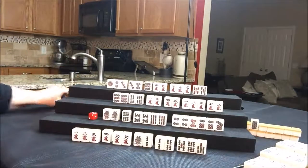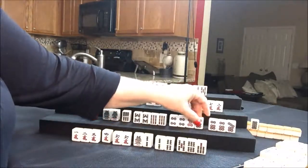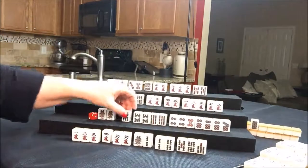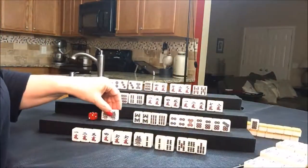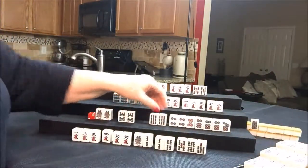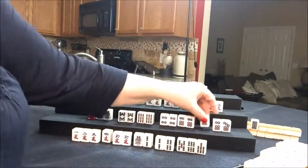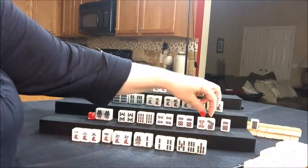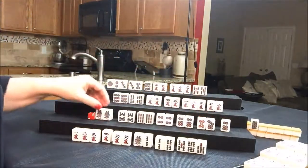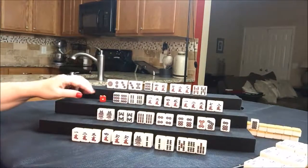Drawing for South — six dot. Pair. Let's get rid of the six bam. So here we have a pair, pair, pair, pair, pair. If we get one more pair, we can play seven pair. There's one five dot out. Let's see if we can get them to play seven pair.